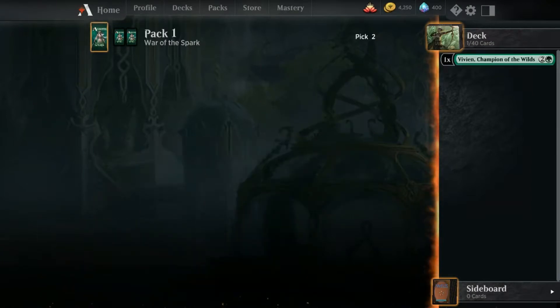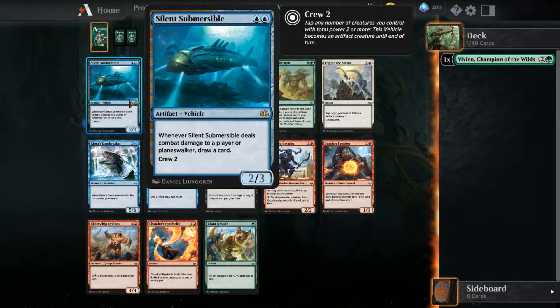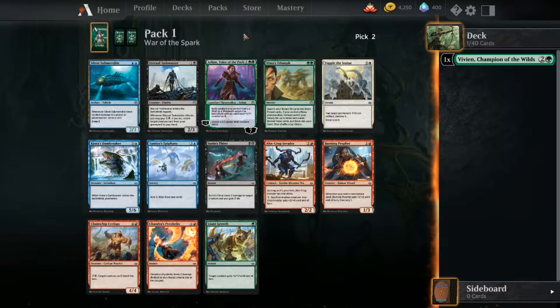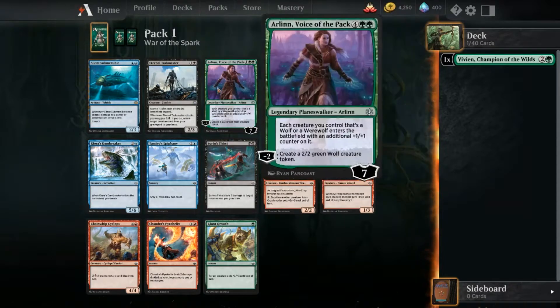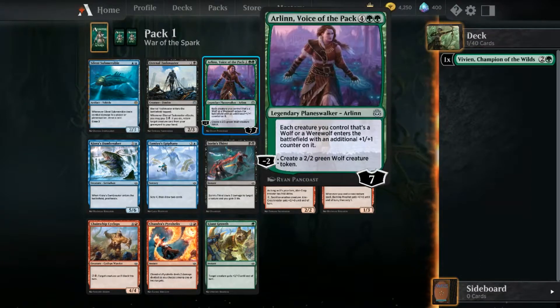Wild animals, I like. Vehicles, not so much. There's a silent submersible - whenever it deals combat damage to a player or planeswalker, draw a card. Vehicles are pretty deadly but I'm not very good with them. There's also a card where each creature you control that's a wolf or werewolf enters the battlefield with an additional counter, but I don't think I really need that in my deck.